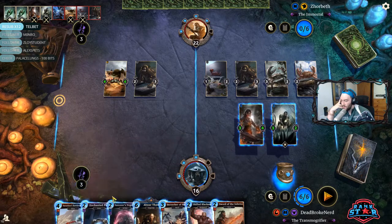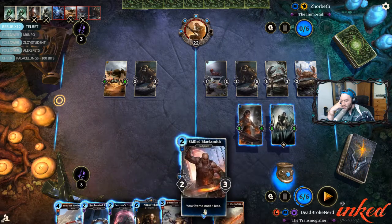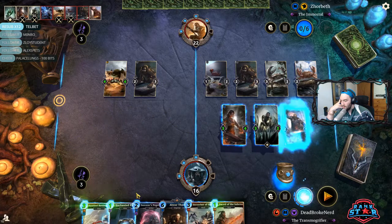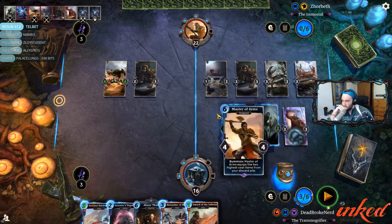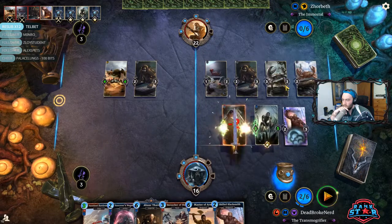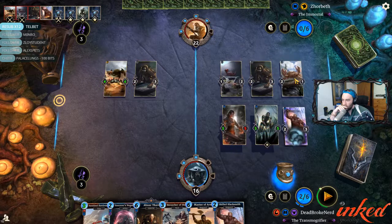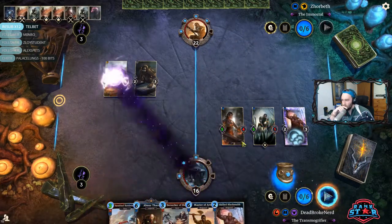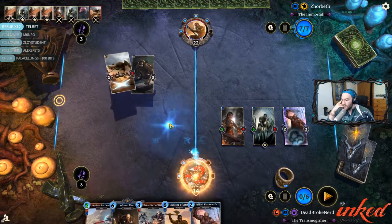I think what I want to do is go for the Battle Mace — no, I want to go Plate Sword. Actually, I want to go Blacksmith Plate Sword. Actually, I can go Blacksmith Plate Sword Battle Mace. I suppose I could have killed that with the other thing, but then this lane wouldn't be clear. I think that's the right play. I don't think going the Battle Mace route was going to work.